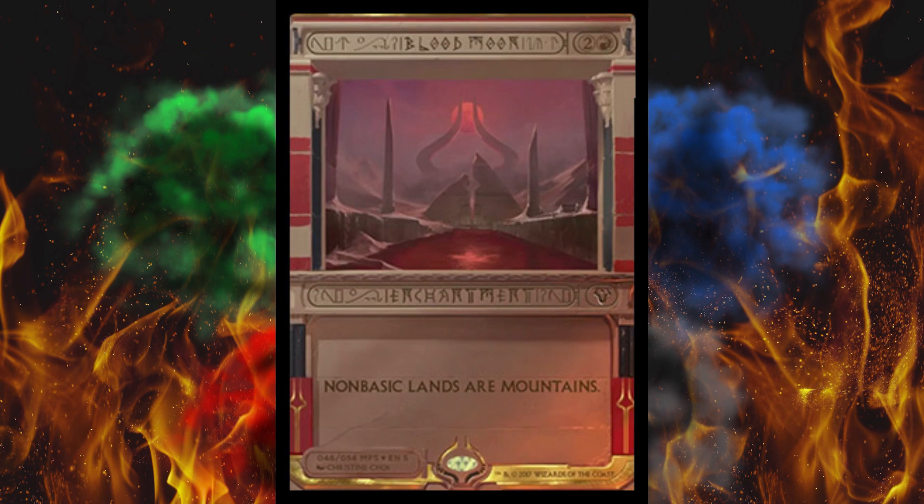Next up, we've got Blood Moon. Of course this was included — look at the artwork, it looks super Hour of Devastation-ish. Depending on edition and where you buy it, Blood Moon floats around $18 to $24. It was just printed in Modern Masters 2017, and a lot of these cards were in MM3. Some people say it ruined the price and value, but you have to put card availability above price. People need to play the game first and foremost — players come first, value comes second. I do not think including Blood Moon in MM3 was a mistake.